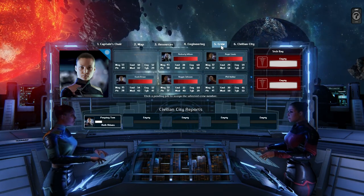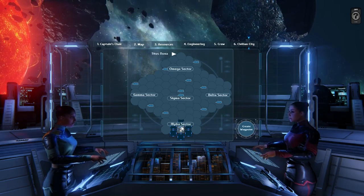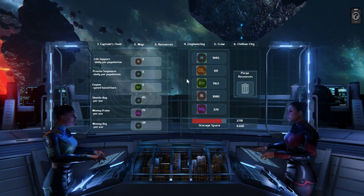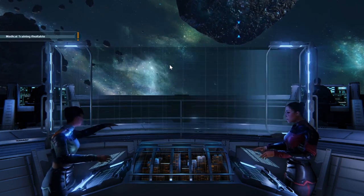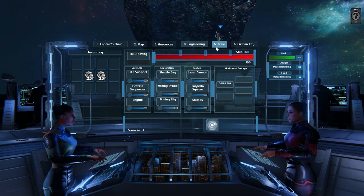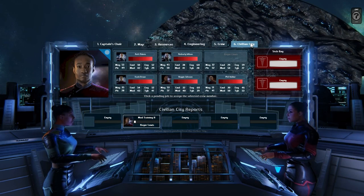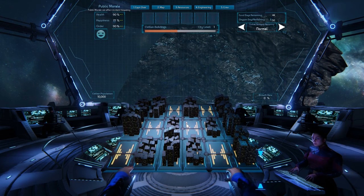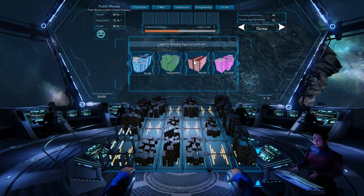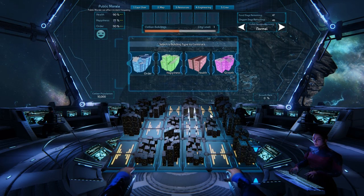There are several other things here. There's Captain Sierra, there's the map showing you where you are located and where you're going. There's also resources, which shows you what you have and what you may need. There's engineering, where you get to fix your ship and change certain modules — and if you get into battle and a module gets destroyed, you can repair it here. There's the crew part which shows you different events. And lastly there's something called Civilian City — a mini building game where you can construct more of the city for your people living on this arc, which will increase order, happiness, or health of your crew, or grow your population.